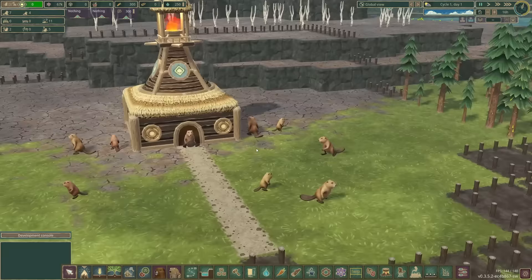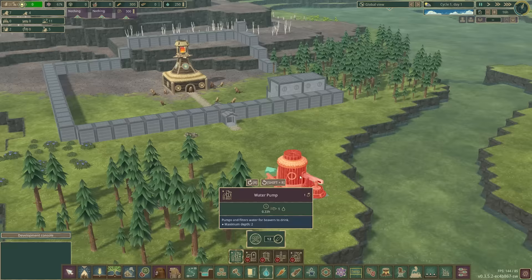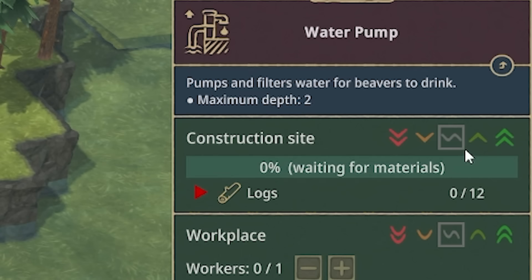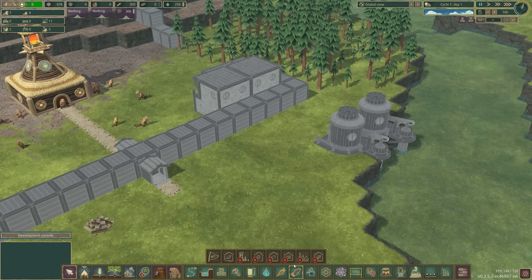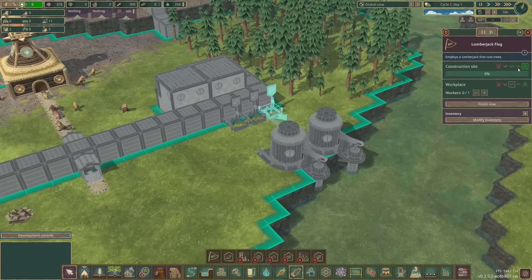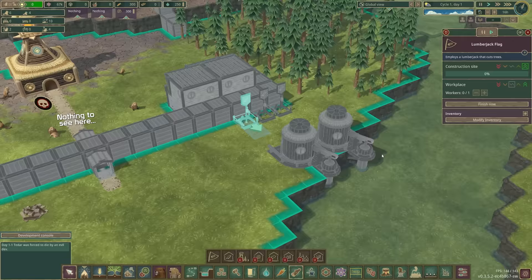But first off, we have an entire beaver colony to look after. We need essentials — we need water pumps because beavers need water to live. So we'll shove two of those down there. We'll high-prioritize one of them and medium-high-prioritize the second one. More importantly than that, we need the lumberjack flag, so I'll shove that there. I'll probably do three of those for now. Super-hyper-prioritize those so they get built straight away and our beavers will actually have jobs.